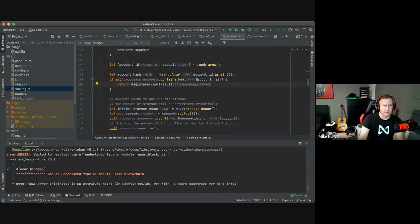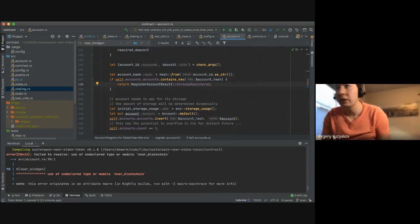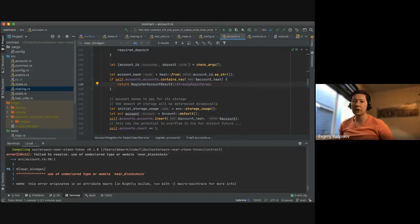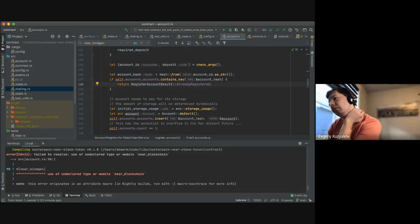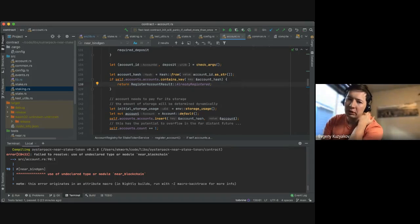When someone attaches a deposit and you panic, you don't need to do extra work to refund — panic pretty much reverts the entire receipt. So if you did a batch action: deploy a contract, do something else, then a function call for initialization, and the function call fails — everything gets reverted from account creation to deployment to access keys to attached deposits.